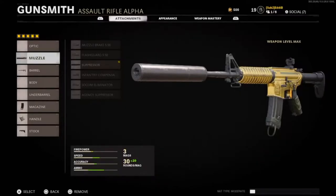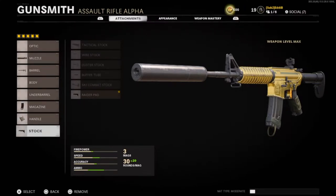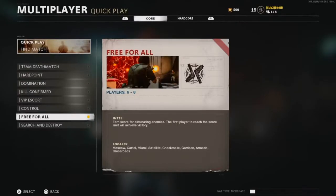Here's the class setup I'm using in today's gameplay: the suppressor, the 13.7 takedown barrel, the Salvo 50-round fast mag, airborne elastic wrap, and the raider pad stock. I'm also rocking the Spaz-12 as a secondary shotgun. These are my perks, tacticals, lethals, and field upgrades. We're going to be hopping on some free for all gameplay.